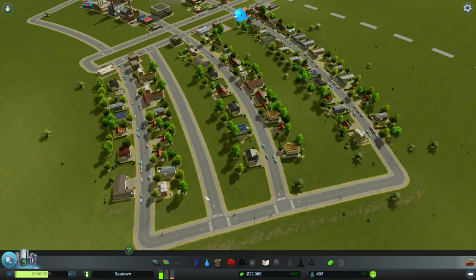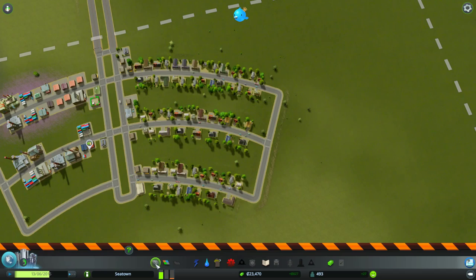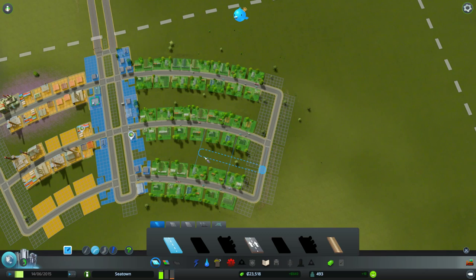Let's demolish that — demolish all that. Get back to roads. Maybe we go further out and then have it turn. Oh, there we go. It looks a little better. Now we can do the same thing here.